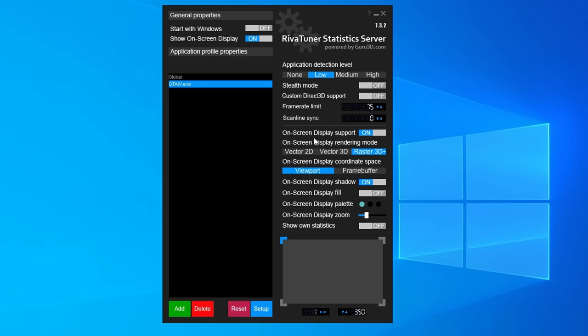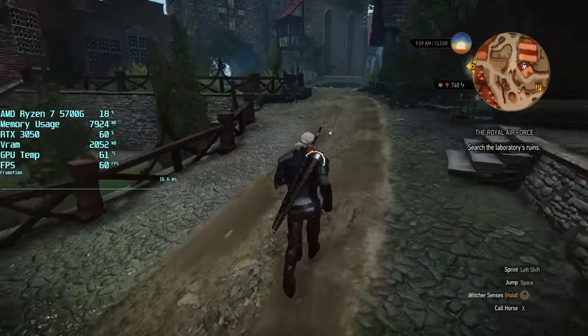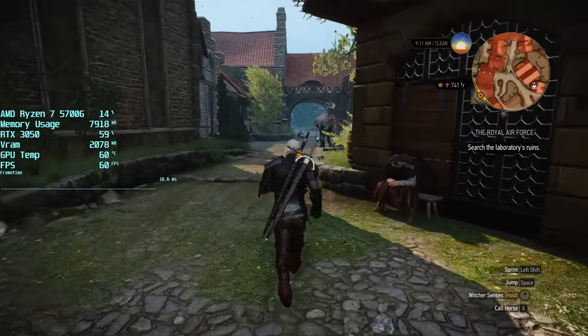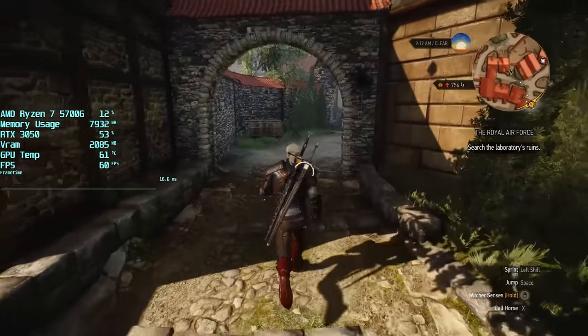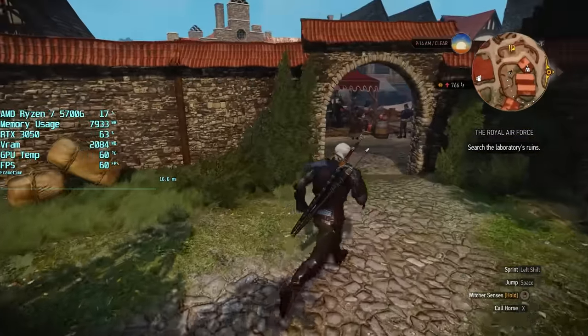I'll leave a link to my full Afterburner and RivaTuner installation video below if you want more info and guidance — it's a few years old now but nothing has really changed setup-wise so it's still very much relevant. If we enable a global 60fps cap and jump back into The Witcher 3, you'll notice that the frame time graph is now completely smooth almost all of the time. The input delay is impacted slightly more than when using the in-game frame rate limiter, but we're talking milliseconds of difference.